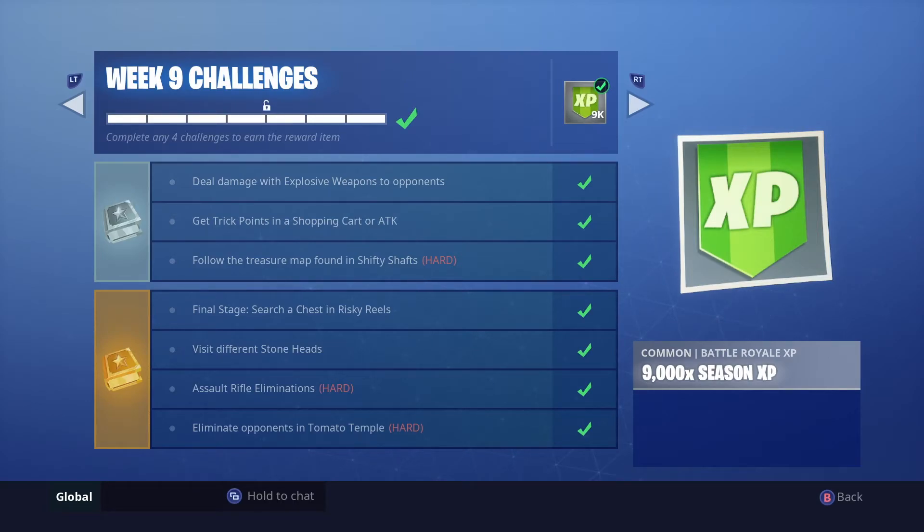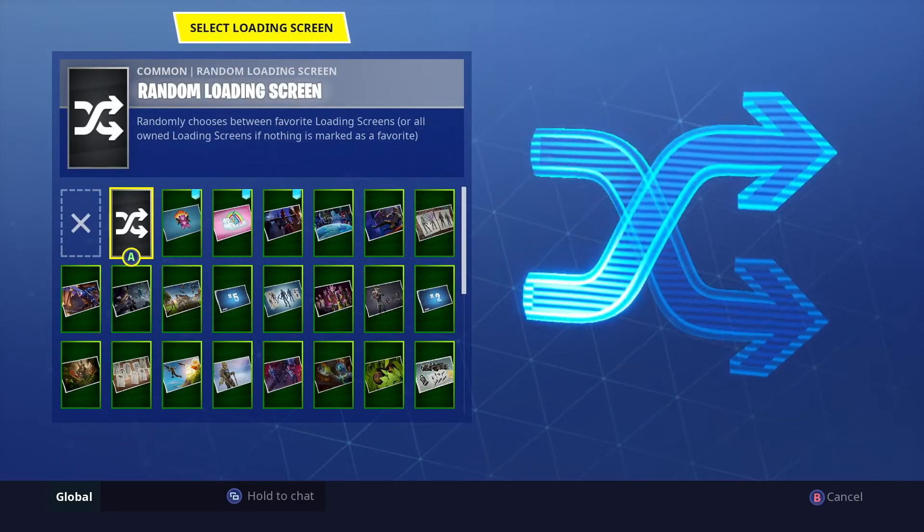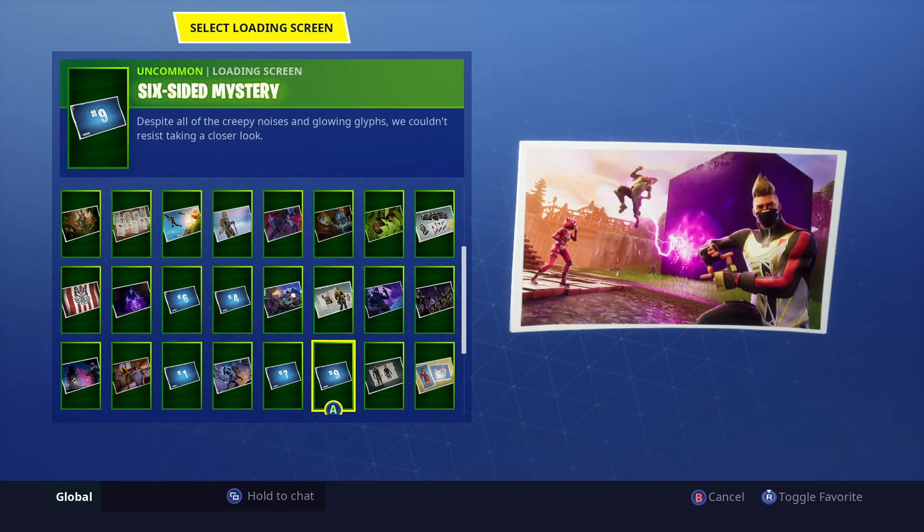Once you complete all your challenges, you earn a loading screen. For week nine it's called 'Six-Sided Mystery' — despite all the creepy noises and glowing glyphs, we couldn't resist taking a closer look. It shows characters over by the cube, and overall it's a really cool, cinematic-looking loading screen.